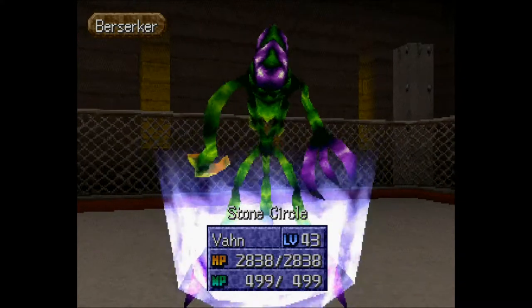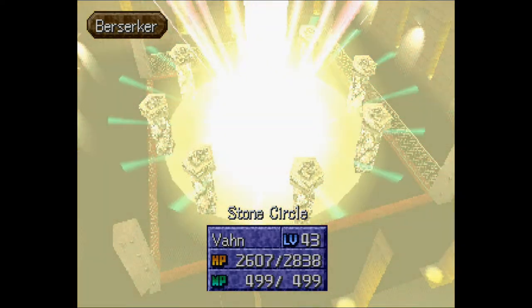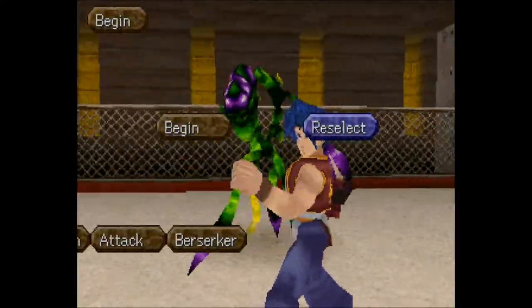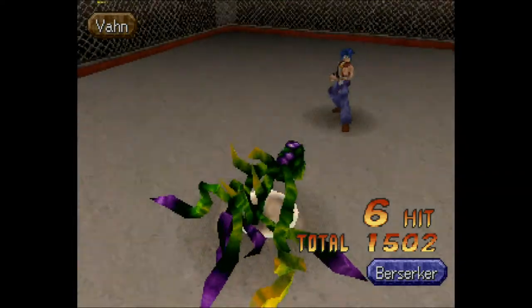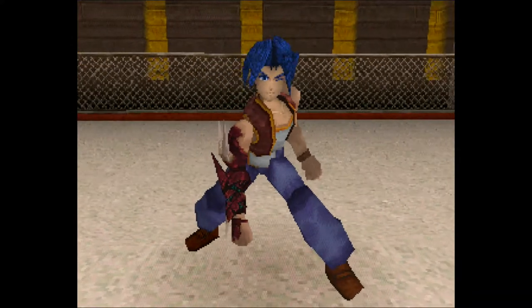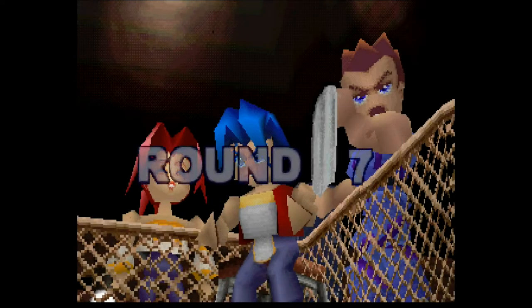With the Wonder Amulet equipped he's doing nothing to me except triggering bad memories of the Sky Gardens fight — that was not a good time. His Stone Circle attack — do you guys recall how rough that was? It sucked. But we made it through then and we're making it through again. The game brings Berserker back multiple times, which is bad news for me personally.